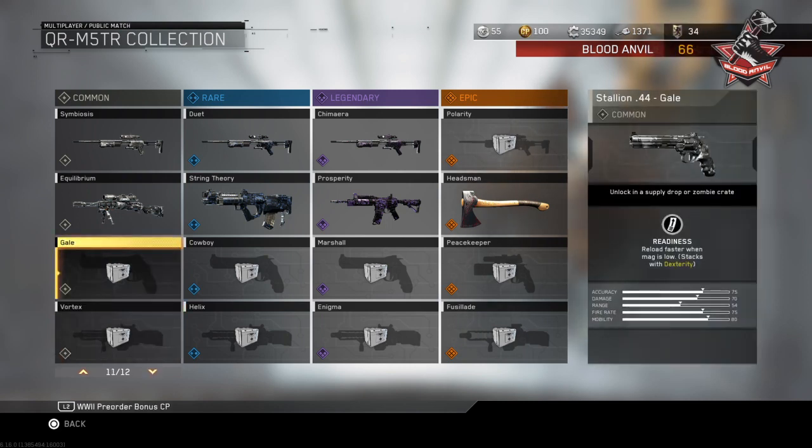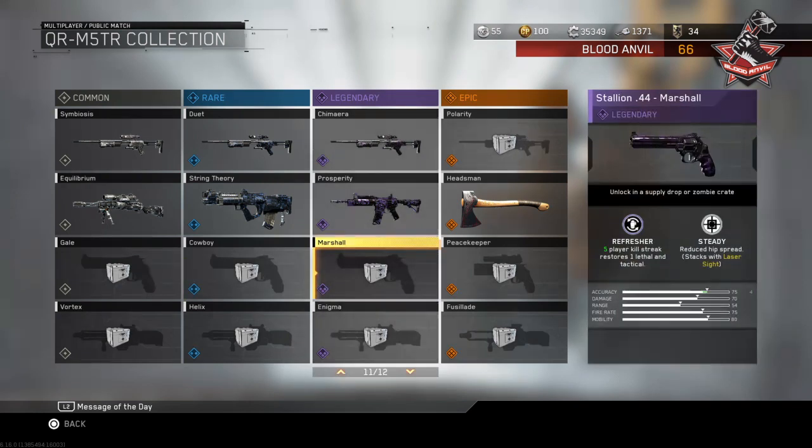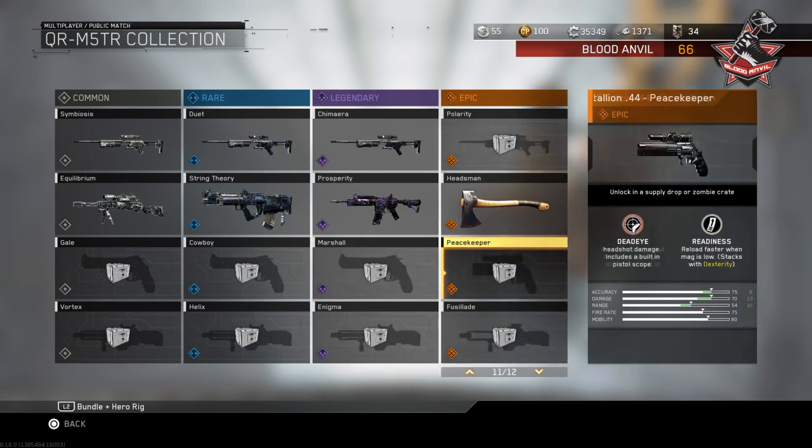The first variant is the Gale - readiness basically reloads faster, built-in fast mags pretty much. Then we've got the Dexterity - built-in dexterity. The Cowboy: sensor damage causes targets to show on mini-map, reduced recoil stacks with foregrip. The Marshal: five-player kill streak restores one lethal and tactical. And Steady: built-in laser sight.